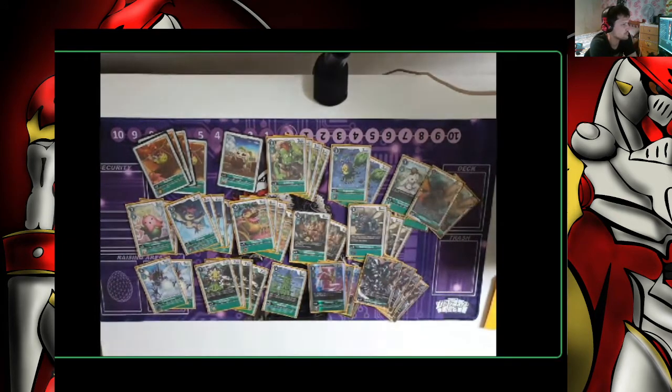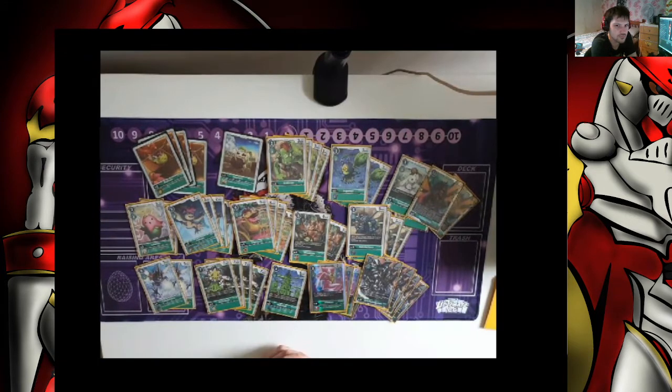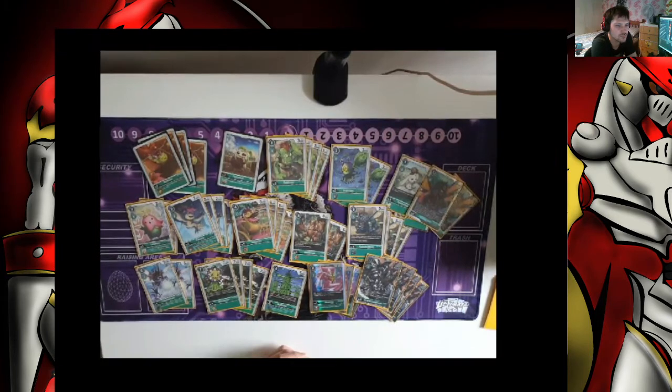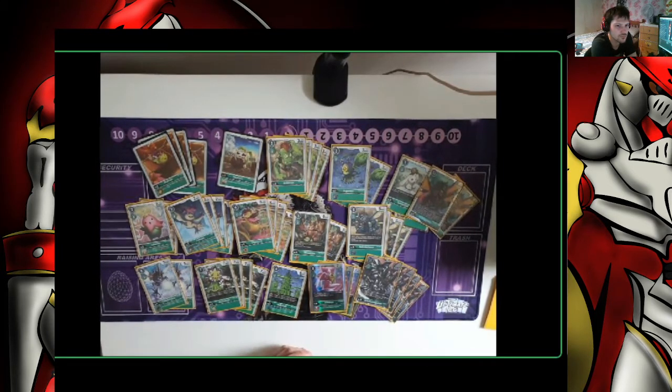Then we've got Grand Kawagamon himself — 4 copies. Digiburst 2 to give anything on the board a security attack plus, generally targeting himself. But if you're lucky enough to also have a Chaosmon on board, give it to the Chaosmon — less chance of you dying. Then 2 copies of Needhog, which is there for when your opponent goes wide. Some people are putting in Mega Gargo instead, but Needhog with a full stack and Digiburst can be devastating.